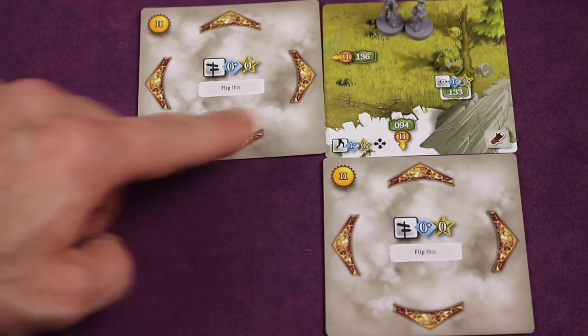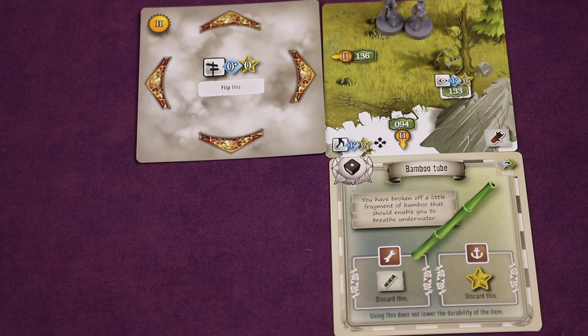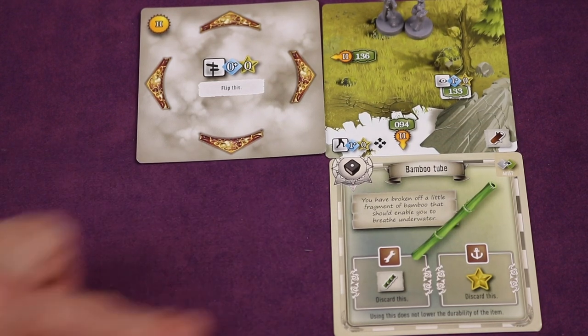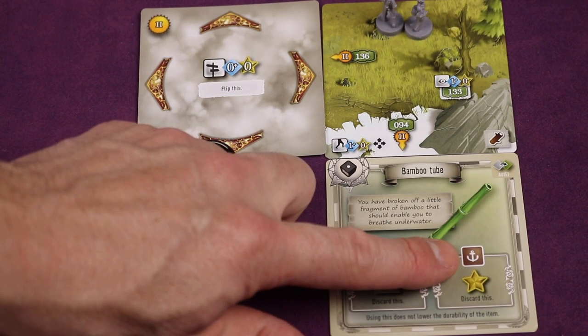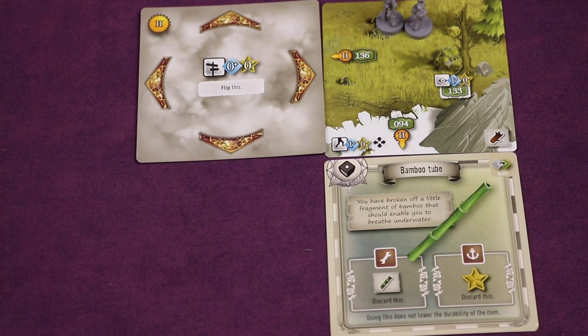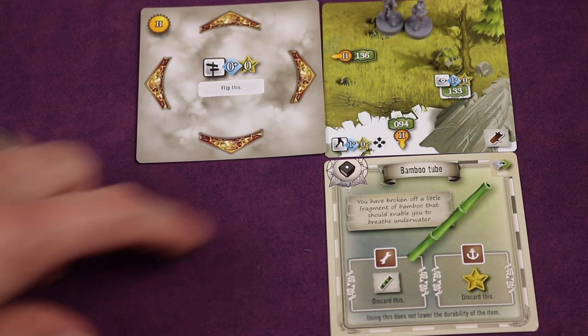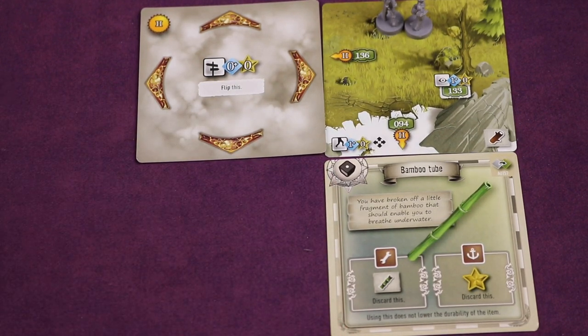Instead of looking at that, let's look at what these cards do. Some things are good — like you could find a bamboo tube, which allows you to break off a piece of bamboo and breathe underwater. If you were doing an anchor-type task like swimming or sailing, you could get an extra star and then discard this. Somebody could take it, put a die on it, and use it as an item. We'll get to items in just a moment.